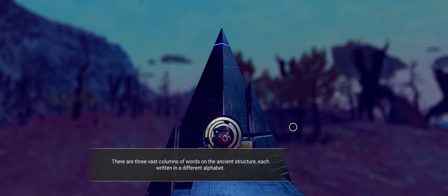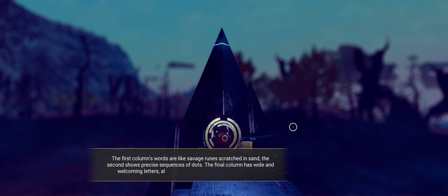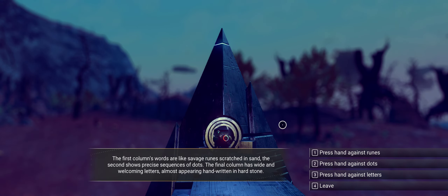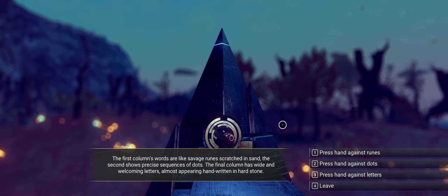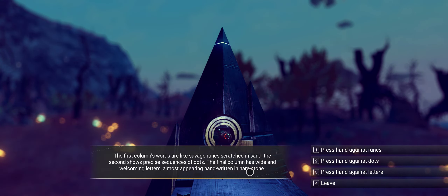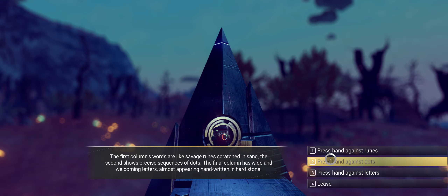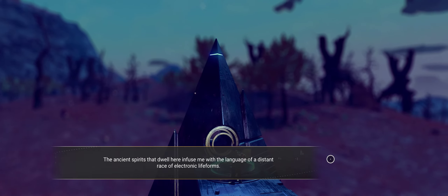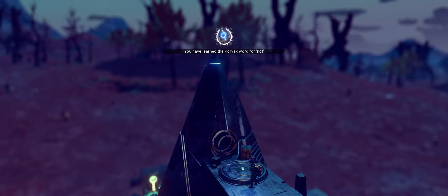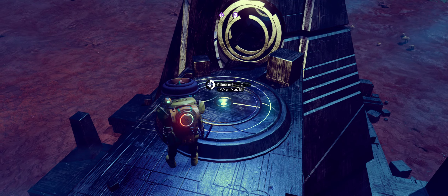There are three vast columns of words on the ancient structure, each written in a different alphabet. The first column's words are like savage runes scratched in sand. The second shows a precise sequence of dots — that would be Korvax. The final column has wide and welcoming letters, almost appearing handwritten in hard stone. I'll press hands against the dots — the ancient spirits infuse me with the language of a distant race of electronic life forms. There — Korvax. Now hopefully it will give us the option to find a portal.